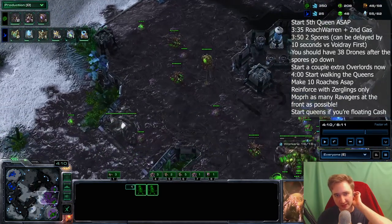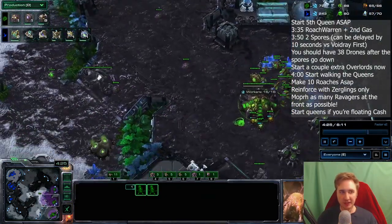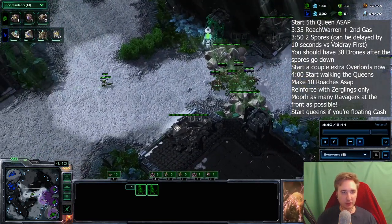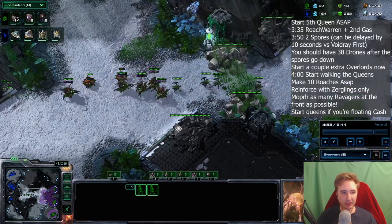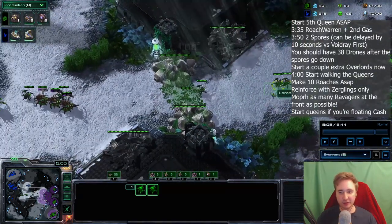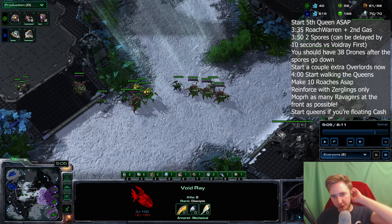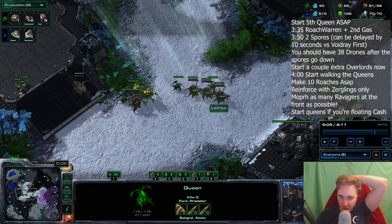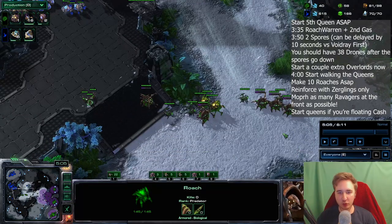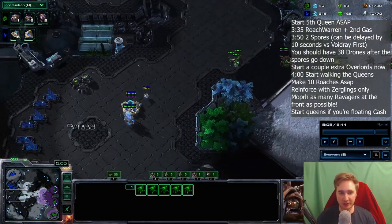This is where the queen walk begins. Around four minutes you should start moving out with the queens from the main base, and the moment they're here you move out with the rest as well. The moment the roach warren is done you produce between eight and ten roaches — I think ten is a nice number. I made 12 roaches this game. If the void ray intercepts the roaches you can just walk through it even if you might lose a roach. If you're feeling fancy you can morph a roach into a ravager which the void ray won't really be able to kill and then cancel it right before it finishes morphing, but that will delay your ravagers at the front, so I think you should just walk through the void ray and accept losing one roach.